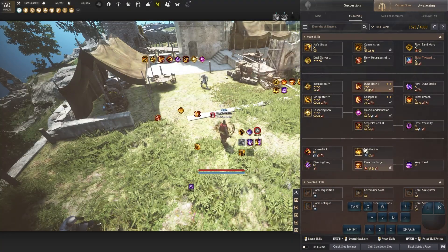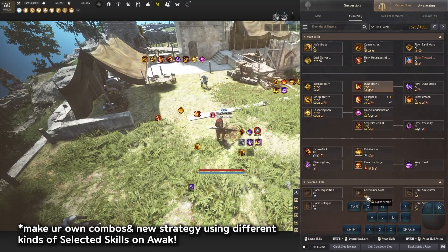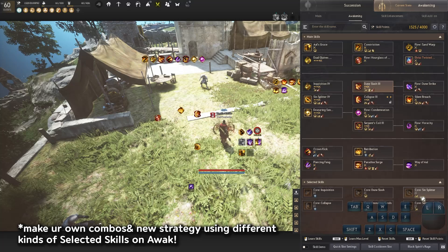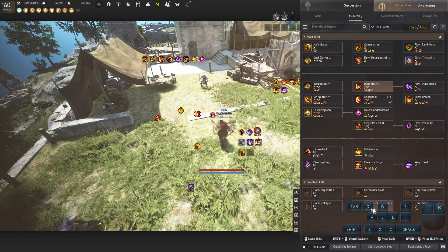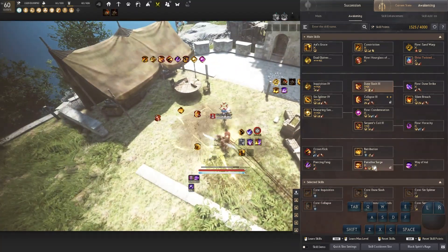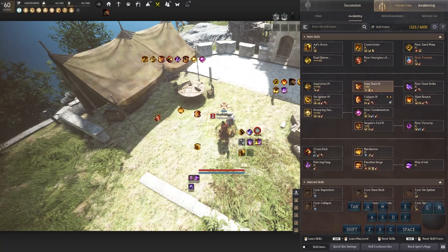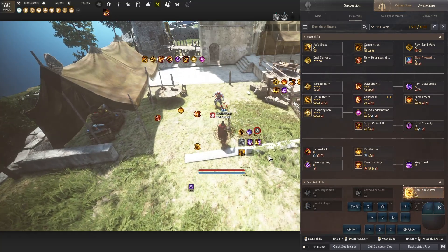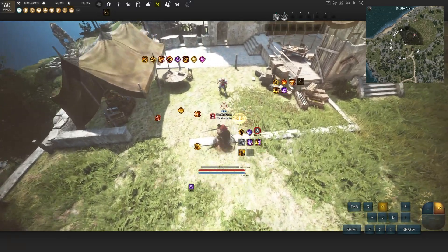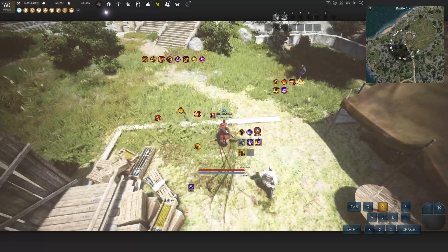What's cool about Awakening is that if you scroll down in the skill menu, you can pick selected skill upgrades. For a defensive style, use Duned Slash for Super Armor, Inquisition for Forward Guard, and Collapse for Forward Guard. For aggressive play, you have three options: Sin Splitter, Serpent's Coil, and Ensnaring Stance. When you're moving around with your movement skills and land Sin Splitter, enemies can get bounced — they get knocked down and bound. I'll show you what that looks like.